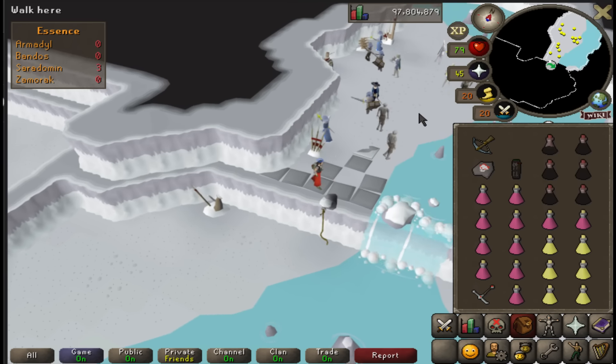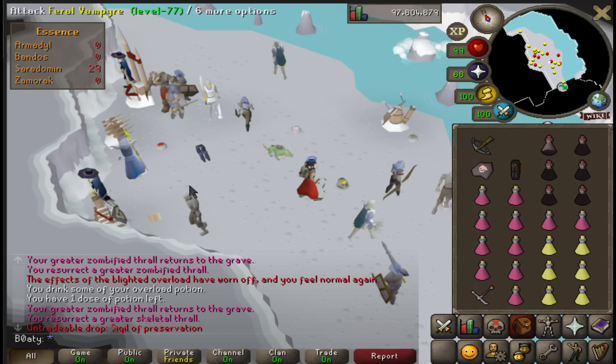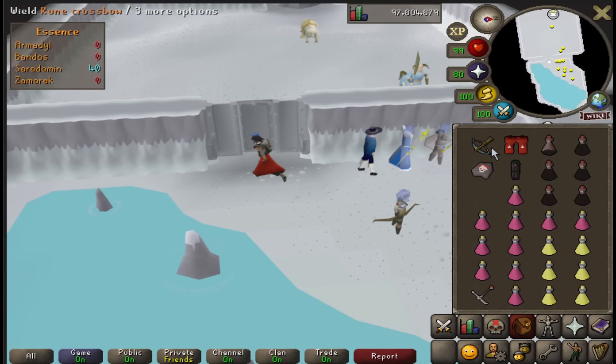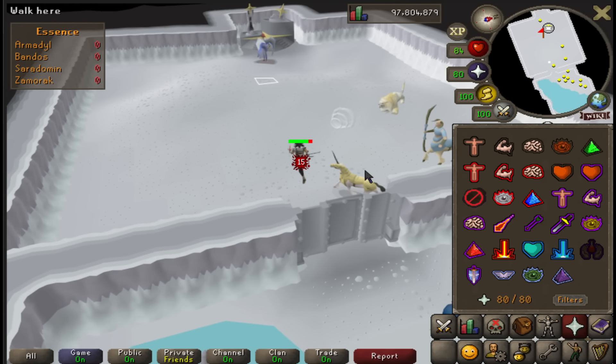Sigil of Preservation - I want to pick it up but I just think it's a pile of garbage. Let's do some Commander Zilyana.